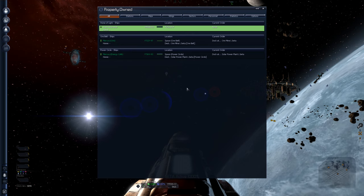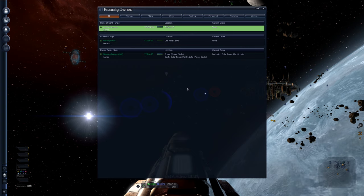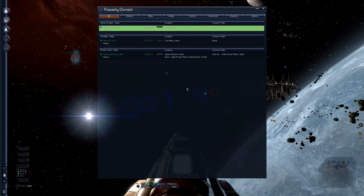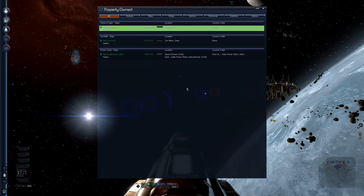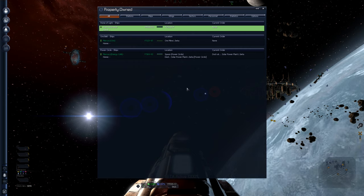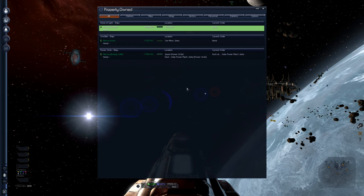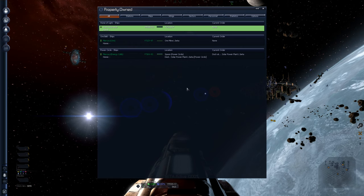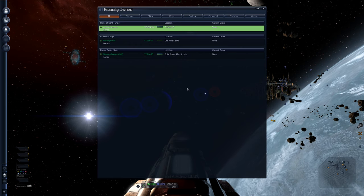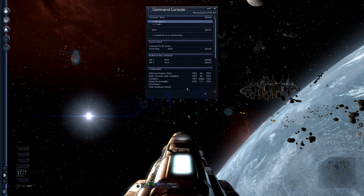There are two options here. One is the CLS External Commodity Logistics option, which I'll show you in a second. The other is Economy and Supply Trader — not Sector Trader, that's the other thing. We're going to set them both up and see how they do over time. I've got one in the ore mine area — they've both docked now, so let's set them up.